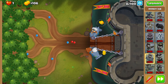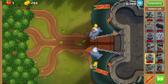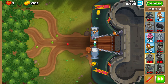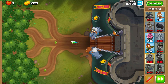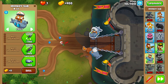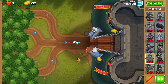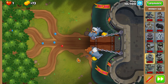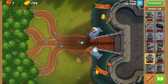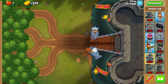You can turn auto start back on because this map is pretty simple even though it's classified as an expert — it isn't really, so that's good for us. During round 10, get twin guns on your top submarine. And now we simply save up to Gwen.